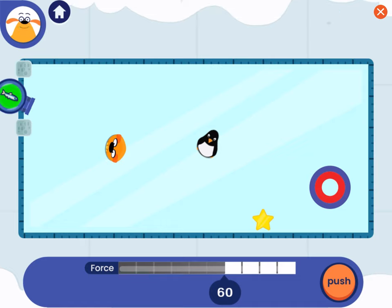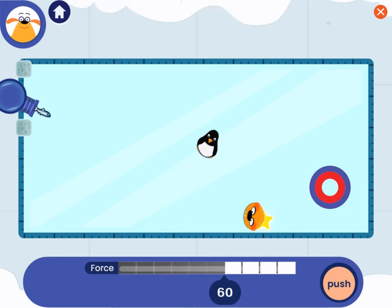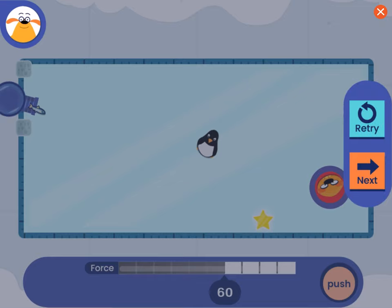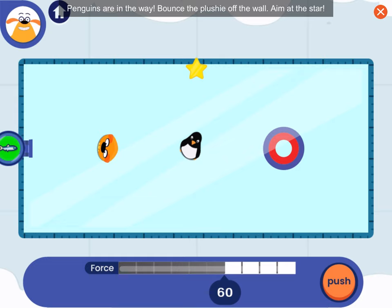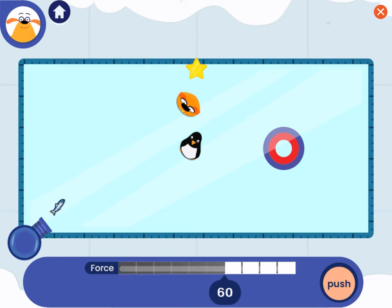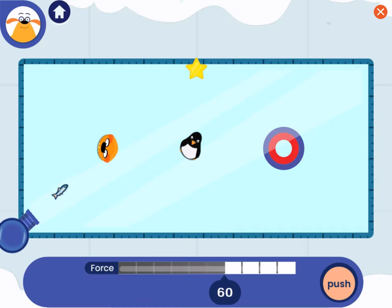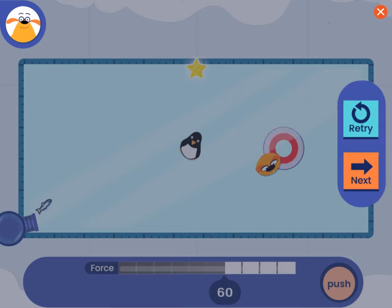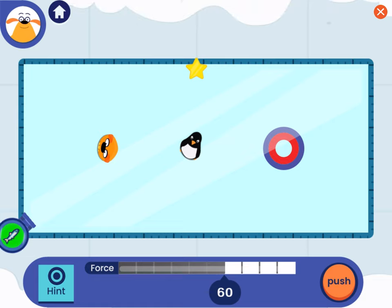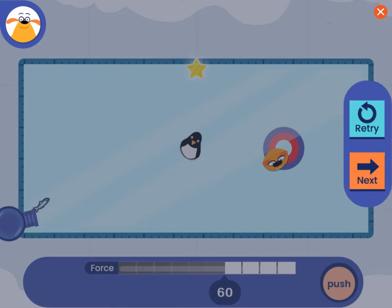Bounce the plushie off the wall! You can't change the force or move the cannon on this round! Look at how the force is set and where the cannon is. Penguins are in the way! Bounce the plushie off the wall! Aim at the star!